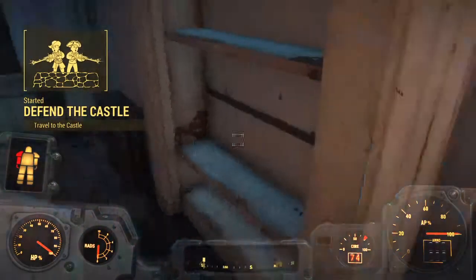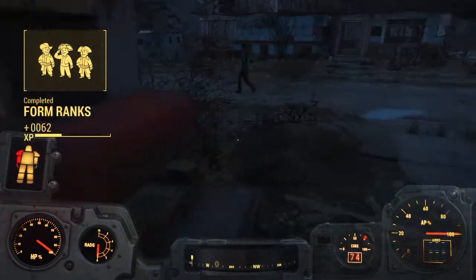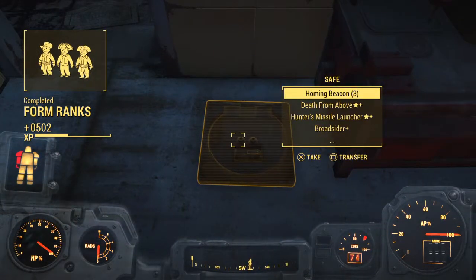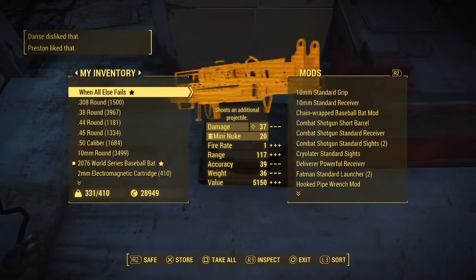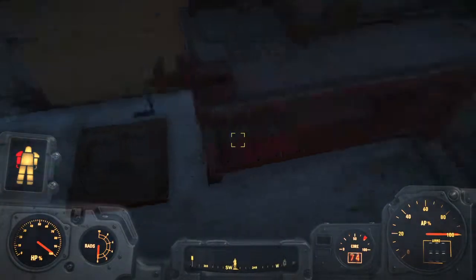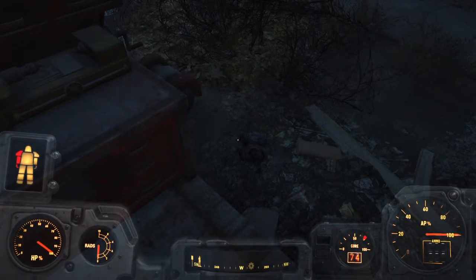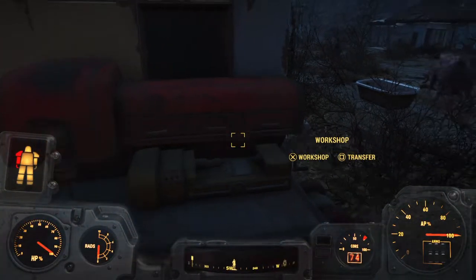I guess I know what we're doing next. What I'm going to do is get everything I need for turrets and make a ton of turrets. Then we'll start at the castle. Peace guys — Crystal Munger is out.